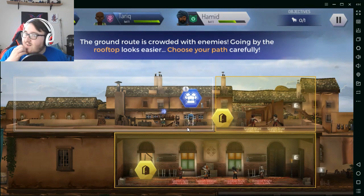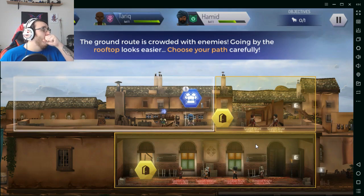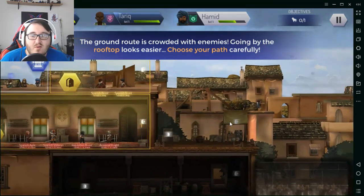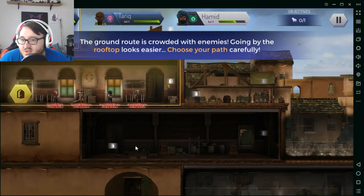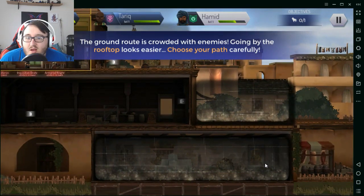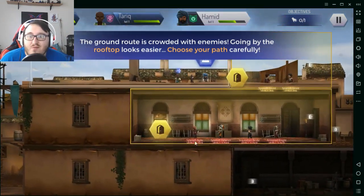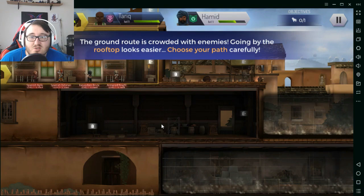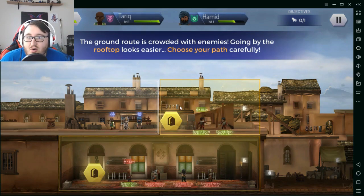The ground road is crowded with enemies, so going by the rooftop looks easier — choose your path carefully. These two options both land you in the same place. The optional chest is down in this room here, so if you want to get it you have to fight through these guys, go through this door, go through this door, disarm this trap, go down here and do this — which is what we're going to do.